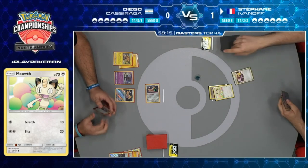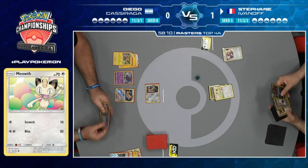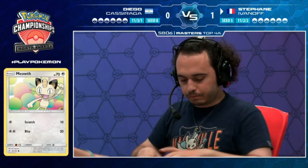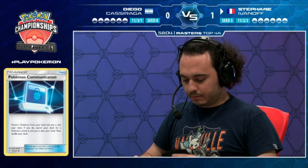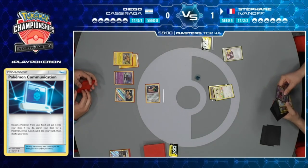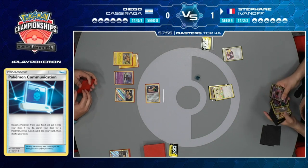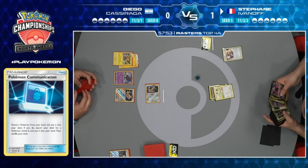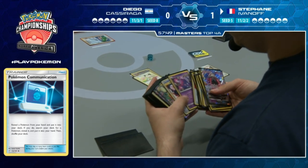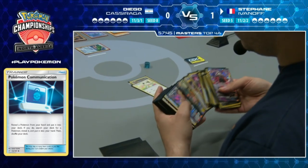On Stefan's turn, he does have a Communication. He can put in the Naganadel GX and probably find a Tapu Lele. He might go for Tate & Liza instead of Lillie since Tate & Liza gets him more cards. He also has the Persian GX set up under the DCE.